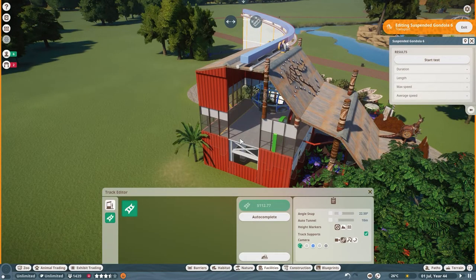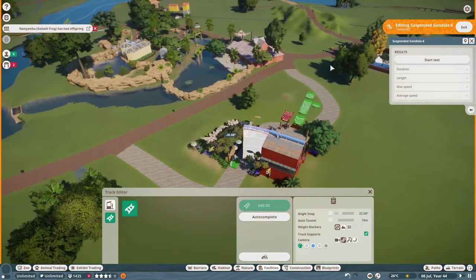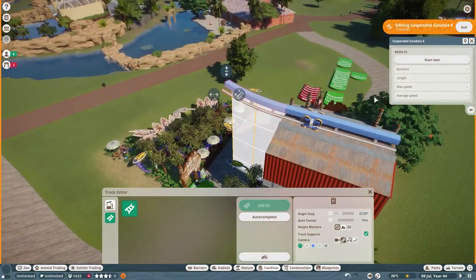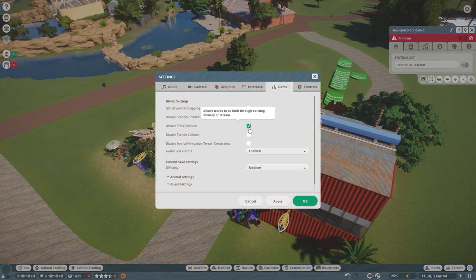Sometimes it's easier to have your stations in place and then place your station shells. I did it the other way on this build because this build is unique and it goes underground with the line.